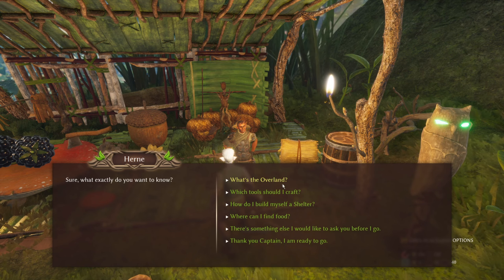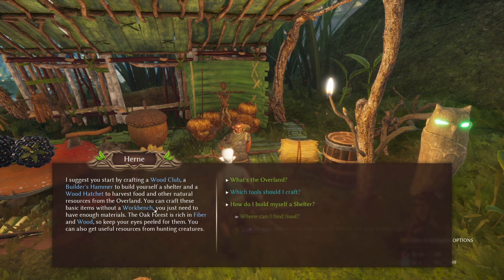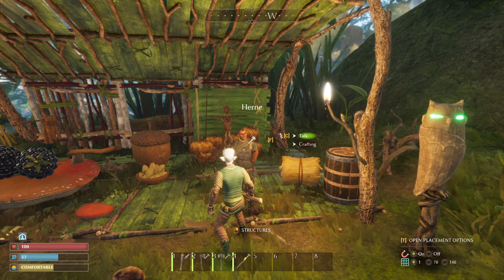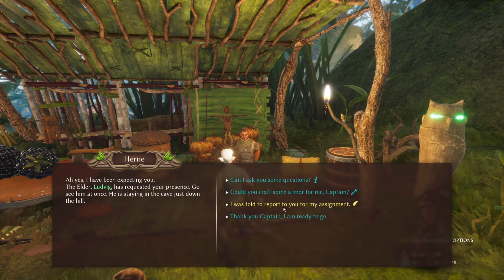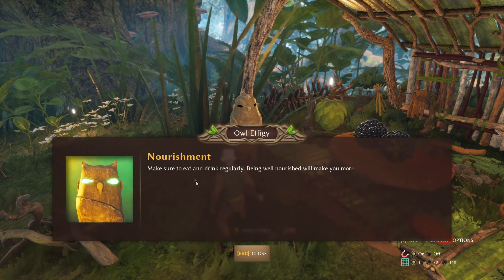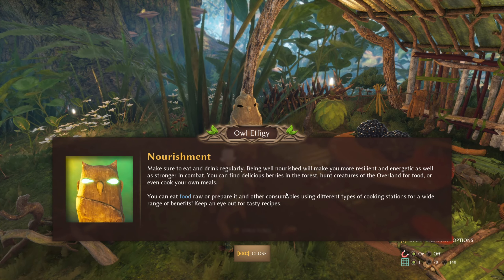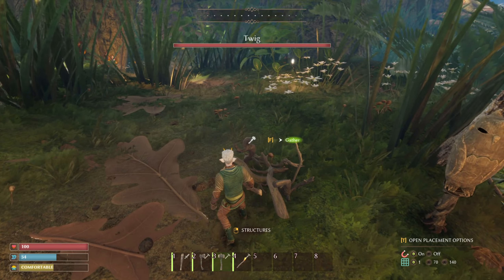Can I ask you some questions? Which tools should I craft? Wood club, builder's hammer, wood hatchet — I've got all of these! You can craft these basic items without a workbench, you just need enough materials. The elder Ludwig has requested your presence — go see him at once, he's staying in the cave just down the hill. Make sure to eat and drink regularly. Being well nourished will make you more resilient and energetic as well as stronger in combat. You can find delicious berries in the forest, hunt creatures for food, or cook your own meals.